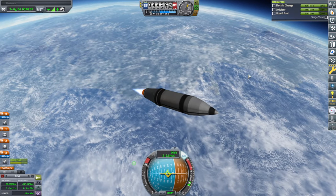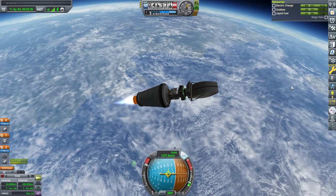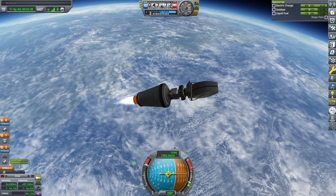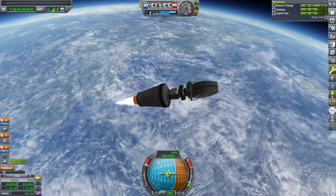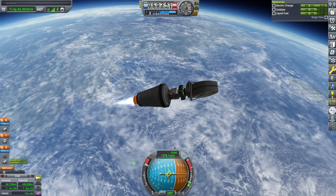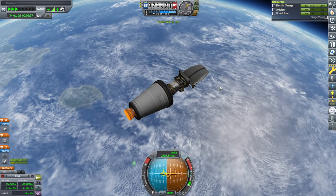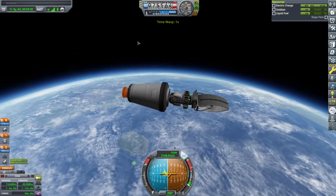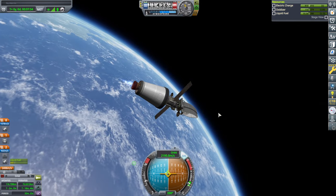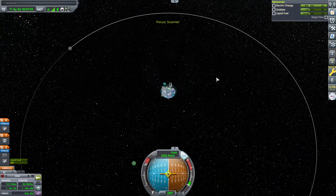Trying to get rid of the fairings — the confetti version. I know I can set it to not be confetti. Getting a bit high here. Let's get all the stuff out. That leaves us with just about enough to transfer to the moon, which was the intention.